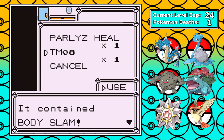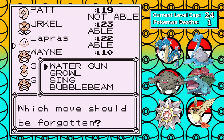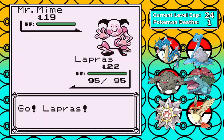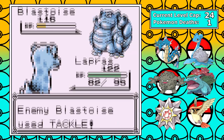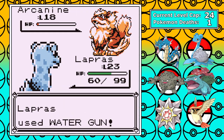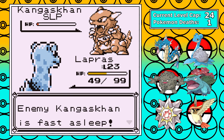Lapras naturally learns Body Slam at level 25, so I just wasted one of the game's most powerful early game TMs. Outside of that, I pick up the Rare Candy but don't grind additional trainers because I'm already getting close to my level 24 cap. Now it's time for rival number 3 — his team is Mr. Mime, Blastoise, Arcanine, and Kangaskhan — but this battle showcases how strong Lapras is, and I was really impressed. It's absurdly bulky. Either way, this one is easy and we're moving on.